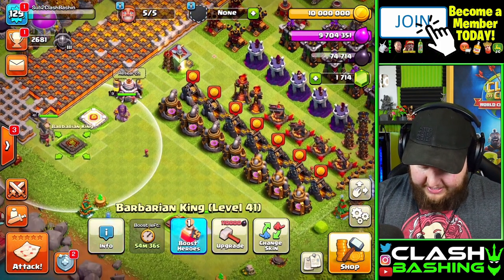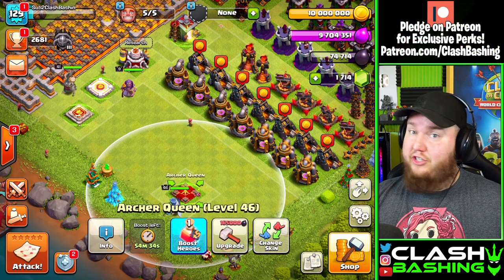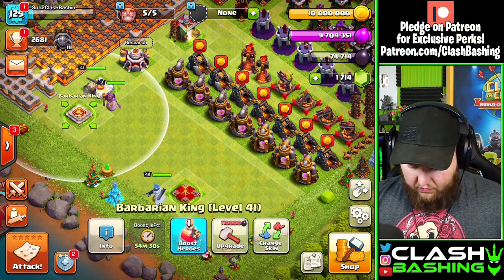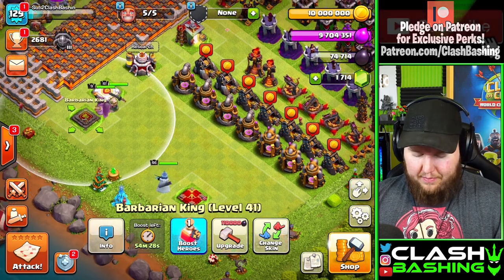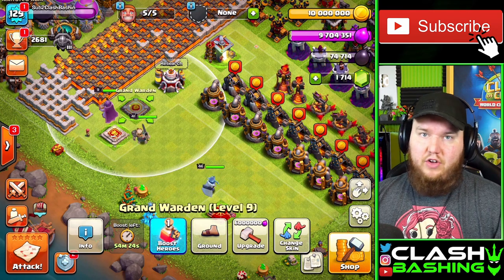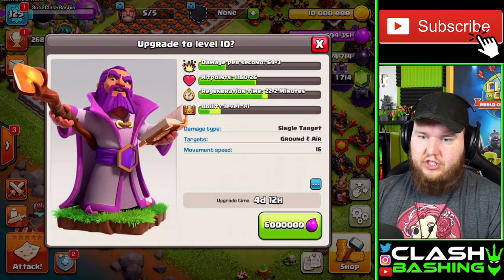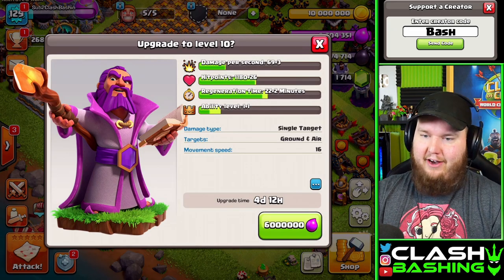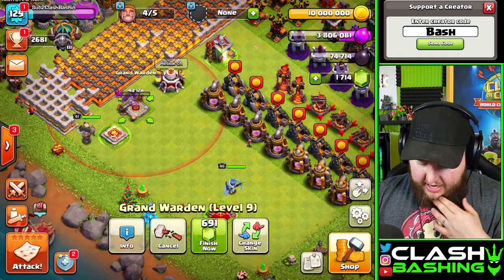What we should be able to do today is get our King up to level 41. Our Queen is a little bit too expensive — she's 165k and we only have 74,000 dark elixir — but our King is only 110,000. We should be able to drop him down. I also want to get the Warden up to level 10, which will unlock ability level 2.